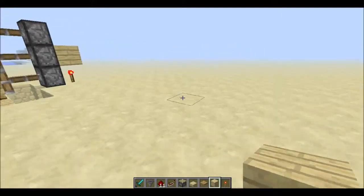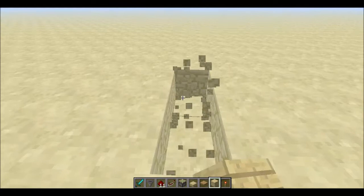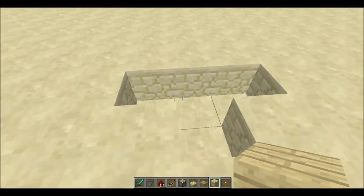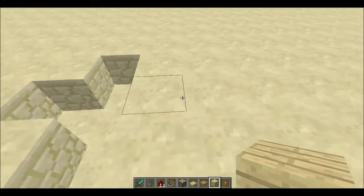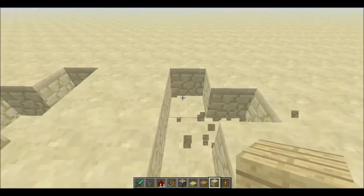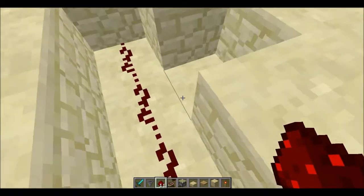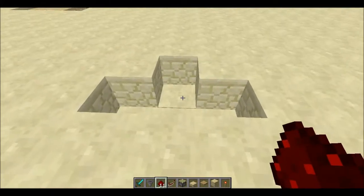So let's just make it right over here. You're going to want to start off and make like a half I, or sort of like a small T, and then go two spaces over and do the same thing. Then you're going to want to take your redstone dust, or just redstone, and you're just going to want to fill it in.